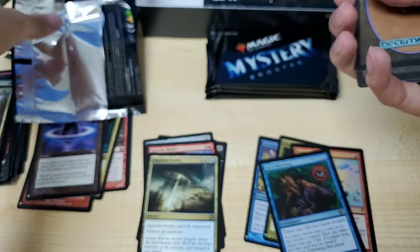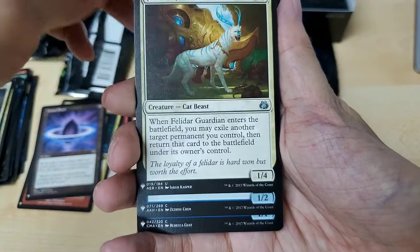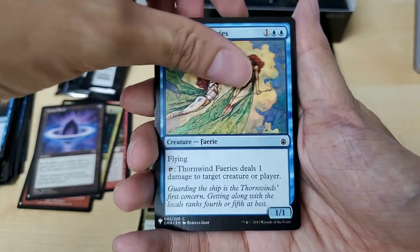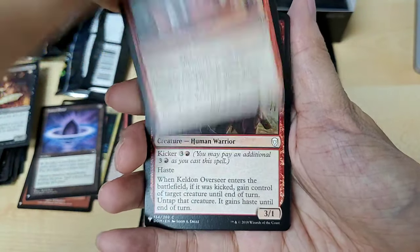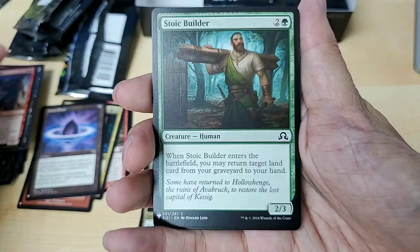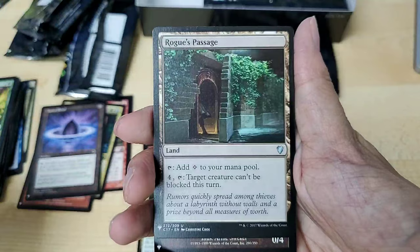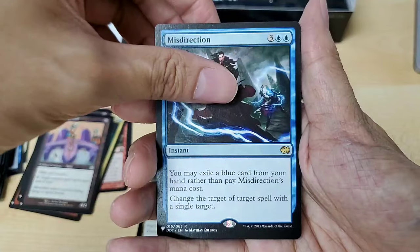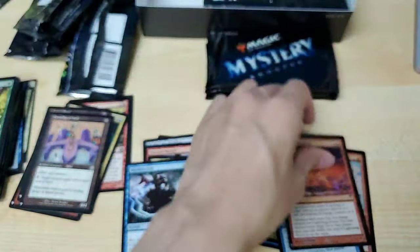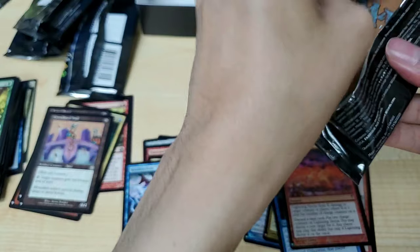Hey Game Hub, where are you from — are you from the States? Uncommon. Berries — oh, Berserker! I really hope I can hit a Mana Crypt. Rogue's Passage — it keeps telling me my stream is being interrupted. Lightning Storm — so we had a Maelstrom Nexus and then a Lightning Storm.